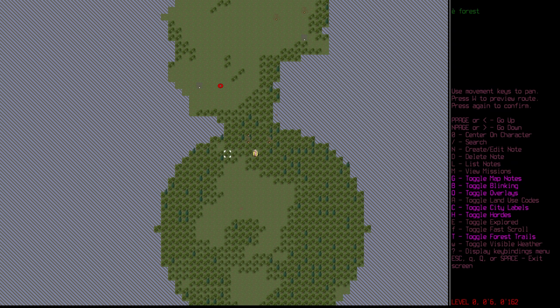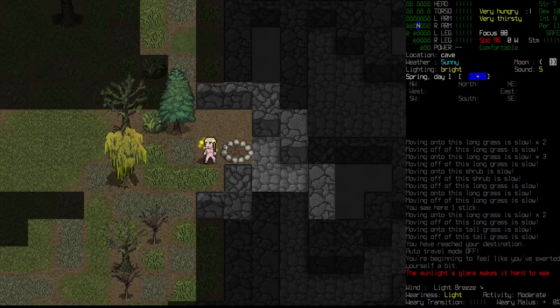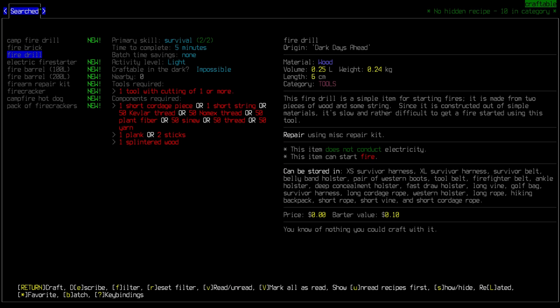We are going to have to go out and journey. Right now it's still sunny, but we're just going to have to grit our teeth and go with being thirsty for now, because we need to prepare for the night and we don't even have a means to make a fire just yet. What we are going to have to make is a fire drill. It's pretty basic - just sticks, some splintered wood, and a short piece of cordage.